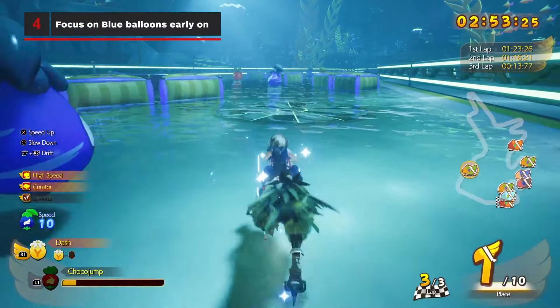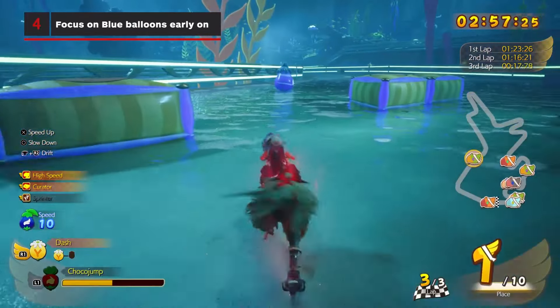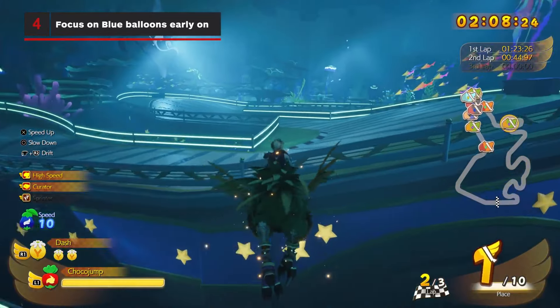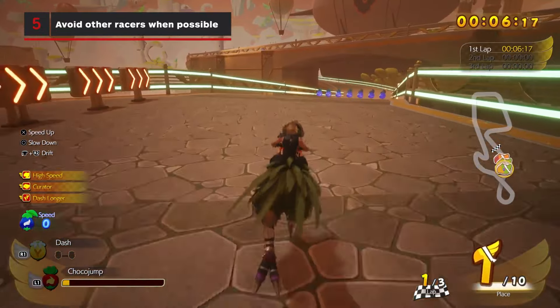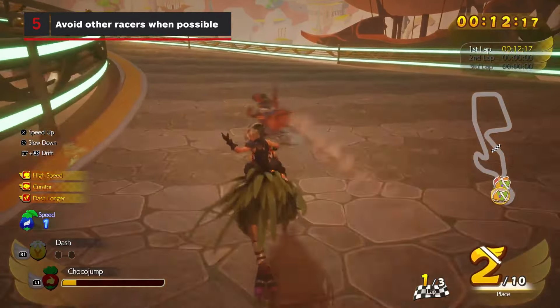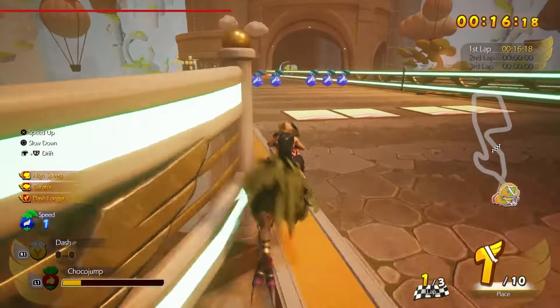Focus on Blue Balloons early on in the race — this will help you reach your maximum top speed quickly. Then focus on Red to activate your ability, and finally Yellow for their consumable dash charges when you need them most. Avoid other racers when possible, as each collision will not only bounce you around the track if your weight is lower than the other Chocobo, but it will also reduce your collection of Blue Balloons and reduce your maximum speed.